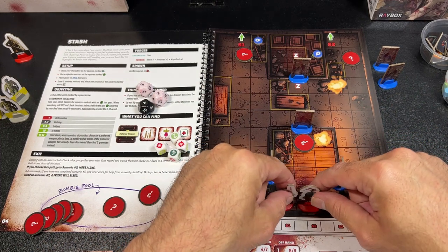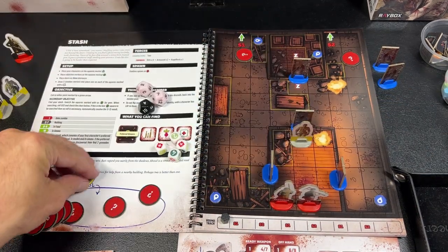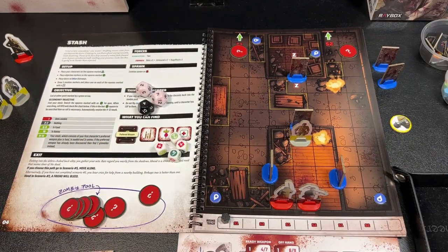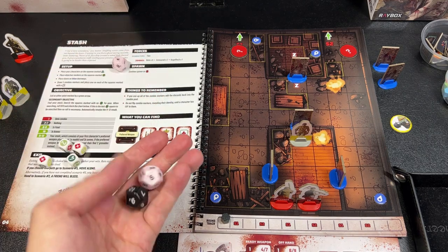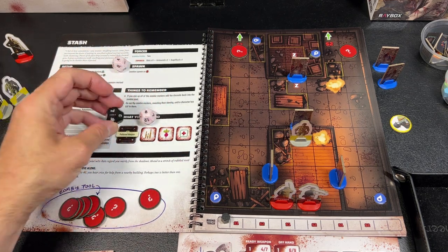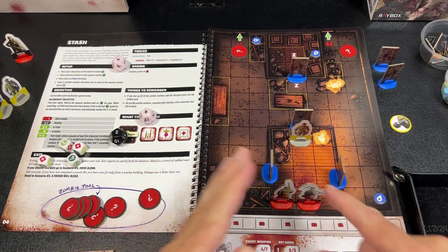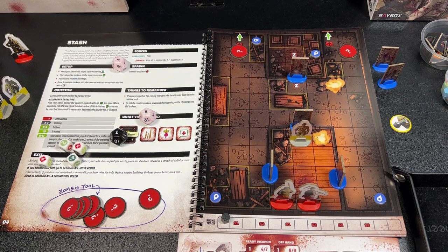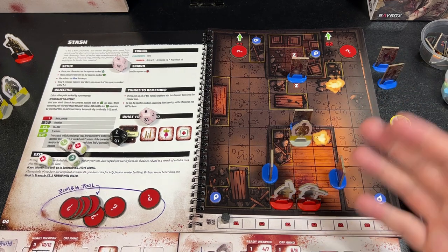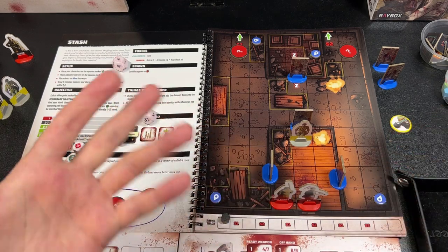In this particular map we draw three zombie tokens and place them on the Z spots. Because one spawned in the same room with line of sight to my characters, we reveal it — it's a Beta, so we place that there. The other two are out of line of sight and stay unrevealed. A typical turn starts with rolling for initiative; zombies are usually at minus four on the black die, so we got four versus eight — heroes go first. You can activate your soldiers in any order.